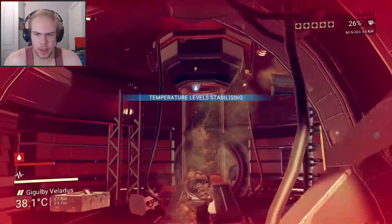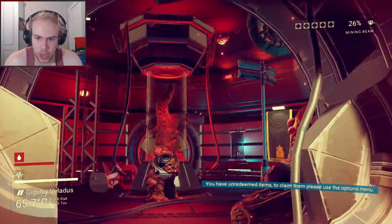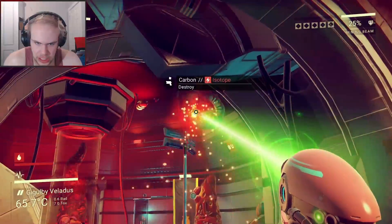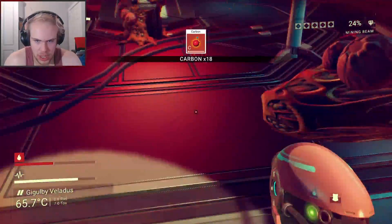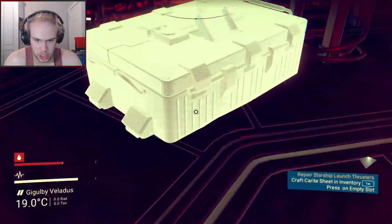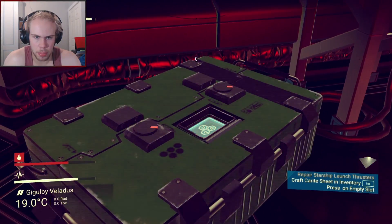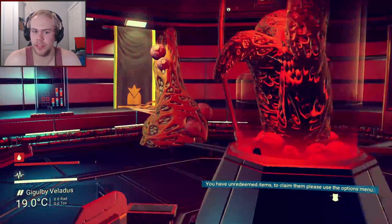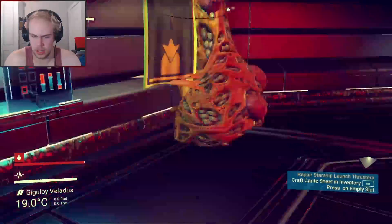By the looks of it we don't really want to go - what is that? Let's kill it. Get wrecked! This place is dangerous and my mouse is glitching out. Let's get this cargo drop - a fascination bead. No idea what that does.